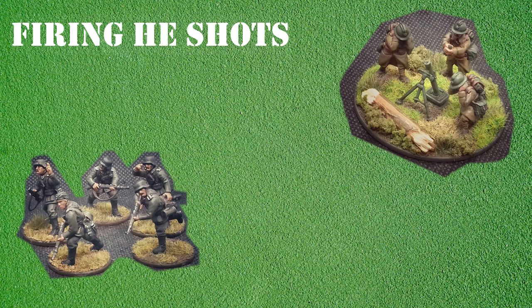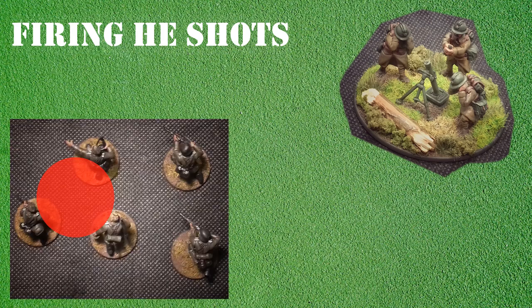So let's get back to the French mortar team. The shot has hit the German section and now the French player takes the 2 inch template and places this over the section. Any models that fall under the template, even partially so, are hit. In our example the template covers 3 models and so the French player rolls 3D6. The German section is rated as regular and so normally a 4 or more will be required to cause a casualty.